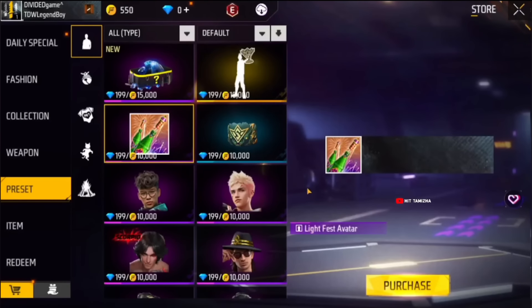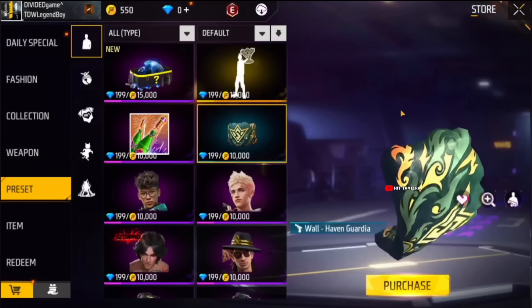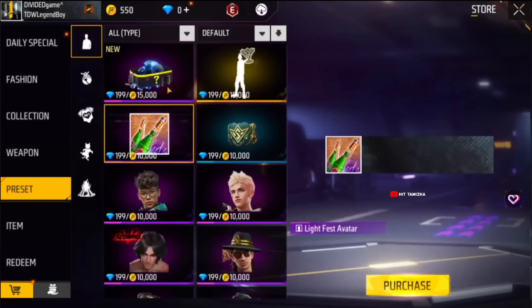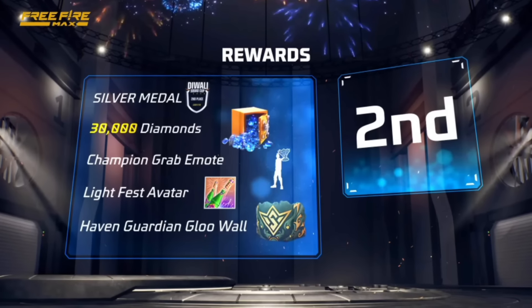Then, if we see which one has the blue shirt. You are wearing an avatar. Guys, I will see which one has a huge bag. Now, we will see which one is the top. You can find a second prize. The second prize here you earn a silver medal. So there are 36 Diamonds, Champion Grab Emote — they earn their glory. So you can find these two items.